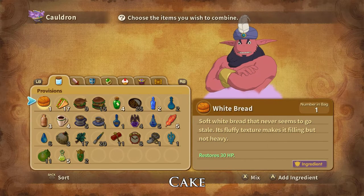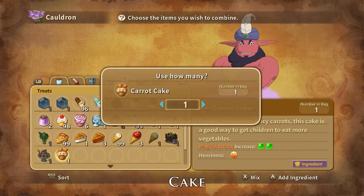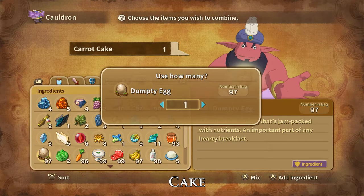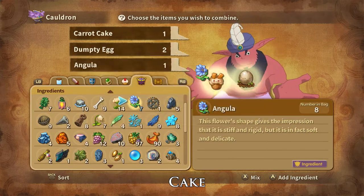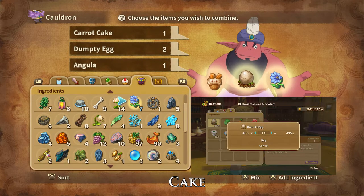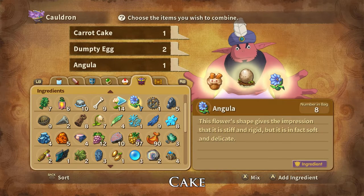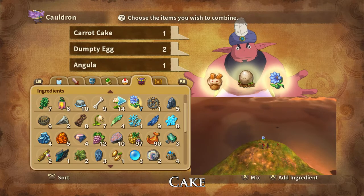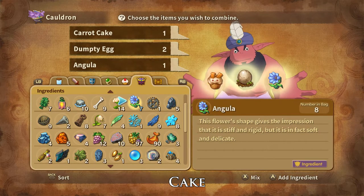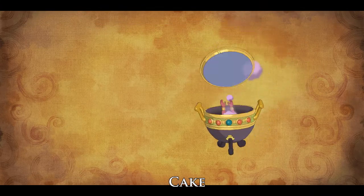A Carnation Cake is made using one Carrot Cake, two dumpty eggs, and one angula. Dumpty eggs can be bought in Ding Dong Dell and Alma Moon Hutiques and are dropped by and stolen from Ouroborius. Angula can be foraged on Robinson Island and on Shipwreck Shore and are dropped by girl fiends and stolen from rhino boar. And that is how you craft a Carnation Cake.